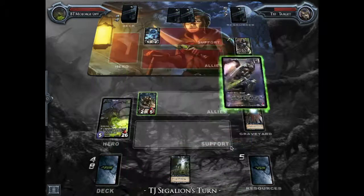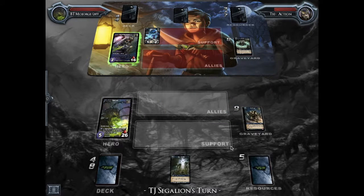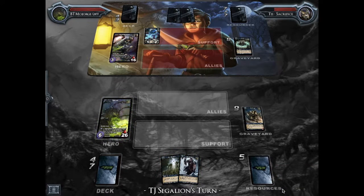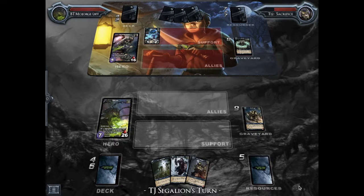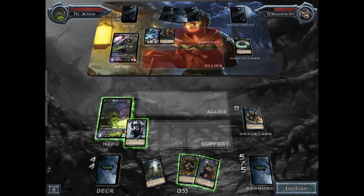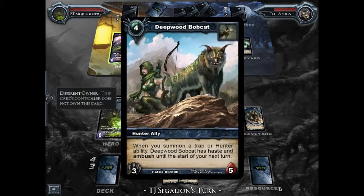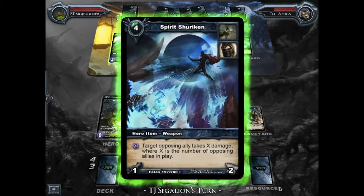I also run a bunch of traps — traps like Net Trap and Death Trap. They're mainly for high cost allies, because Death Trap kills an ally when it's summoned, so ideally you want to be doing that against a high cost ally. Of course your opponent can play around it. The thing about traps is that you set them face down, so your opponent doesn't know what it is. They can kind of tell based off of the cost, but they don't actually know what the trap card is. For example, if I put down Camouflaged Foe, my opponent doesn't actually know that it's Camouflaged Foe — it could be Death Trap. So that's why my opponent might be hesitant to summon allies.